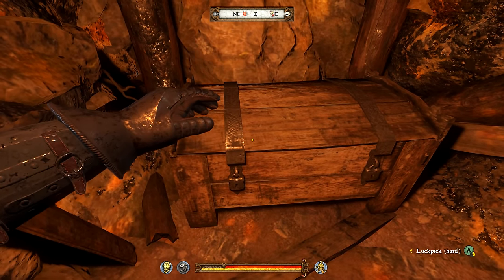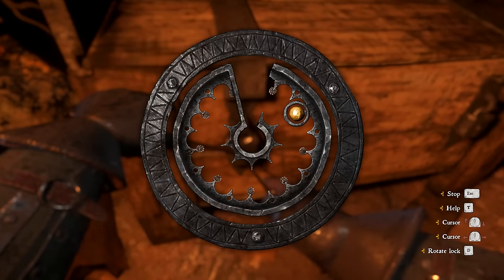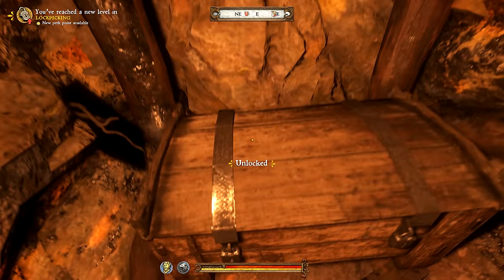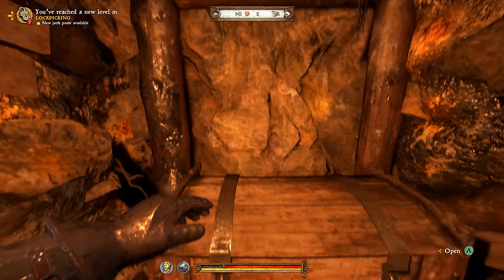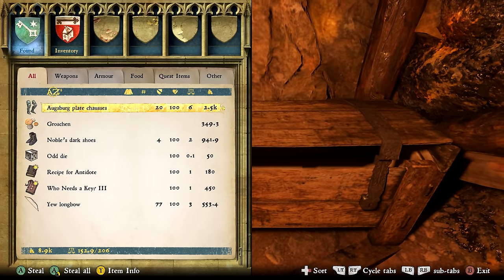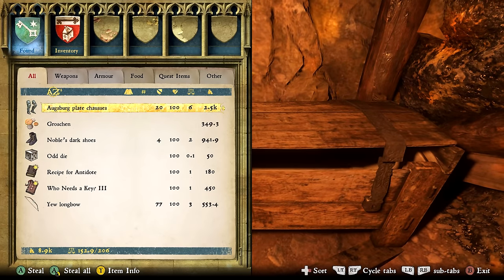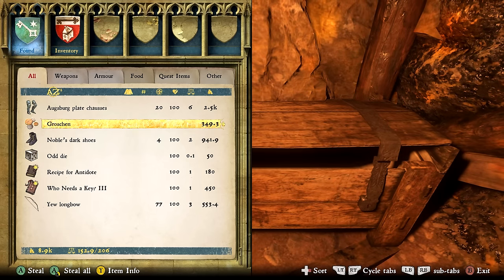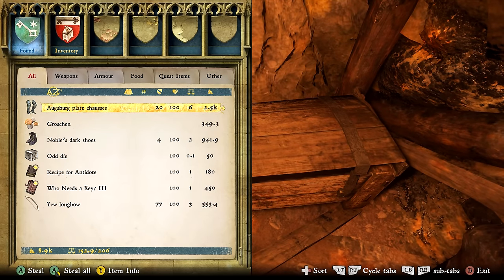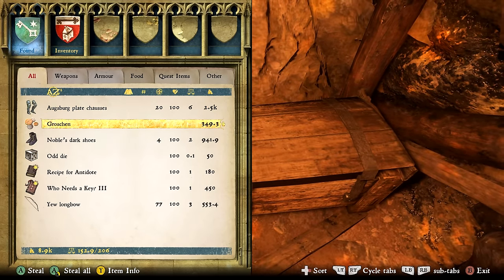This is the treasure chest. It has a hard lock, so you'll need to be able to pick hard locks. If you don't quite have the lockpicking skills yet, I do have a full lockpicking guide you should check out — in that video I show you how to improve your skill and how to pick the locks. Now back to this chest — we have some incredible items. Those Augsburg Pleat Chaucers are very, very top of the range heavy armor; in fact, it's some of the best in the game.